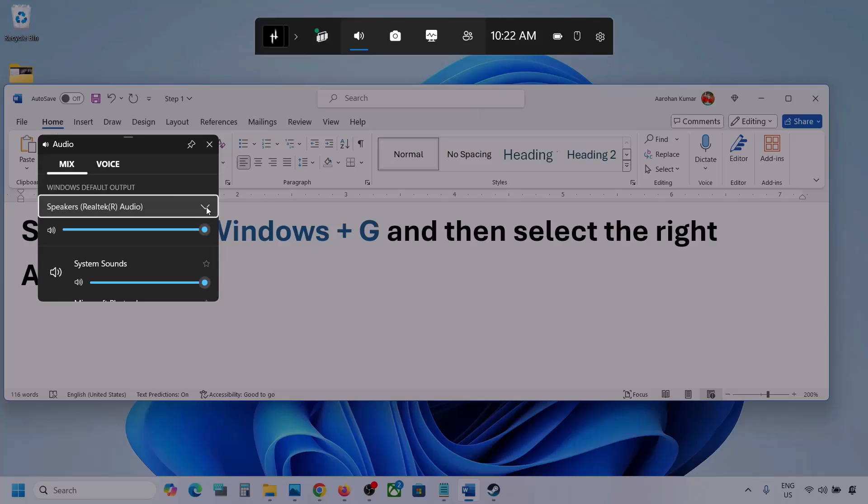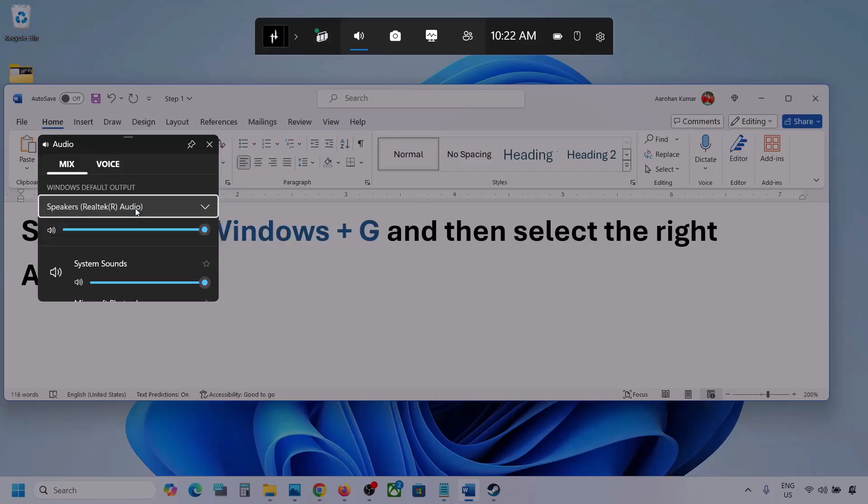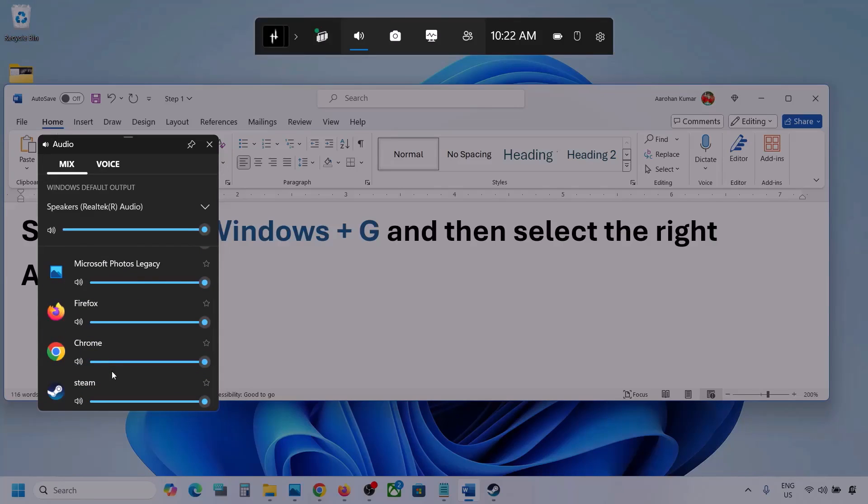Here you can see Windows Default Output. Under this, select your audio device — you might see multiple audio devices, so make sure you select the one you are using. If you see the game listed here, make sure the speaker slider is set to maximum.